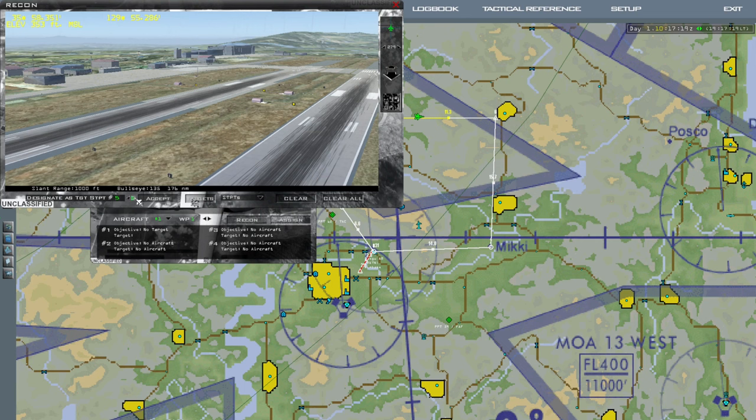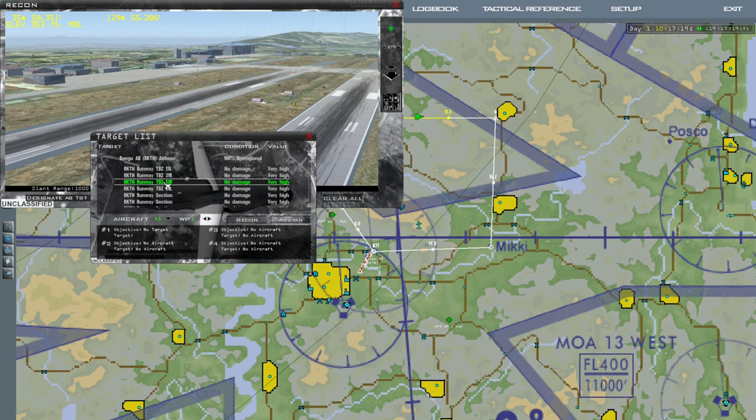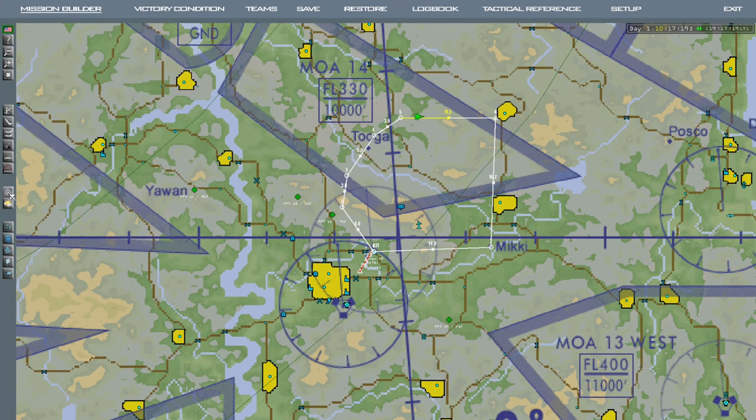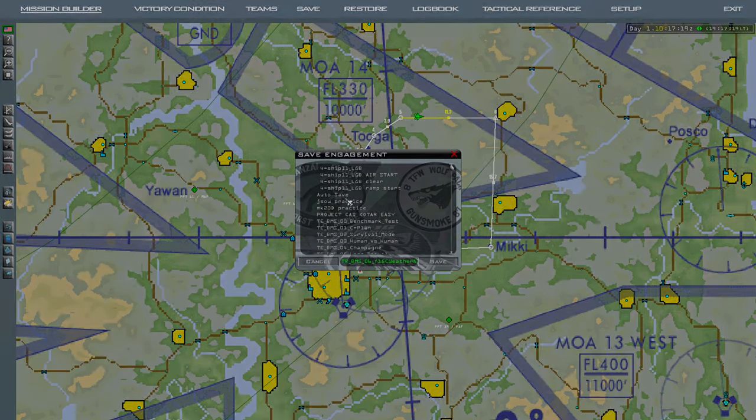Steer point 9 for me is going to be — touchdown zone, 1-3 right, steer 9, accept. And I'm just going to save this DTC in the builder.